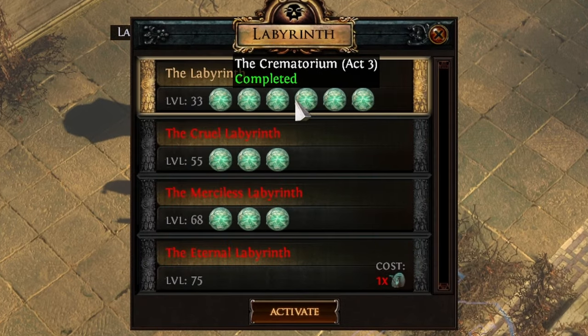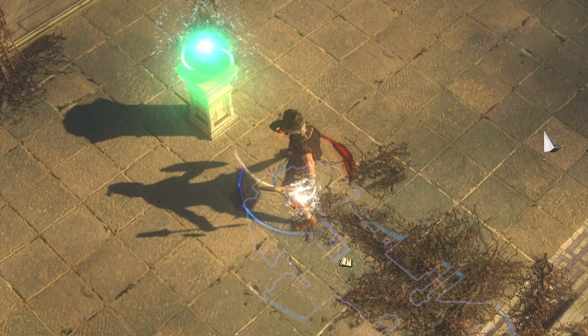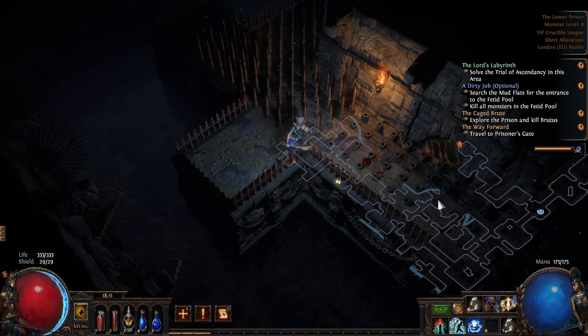These Labyrinths are named Normal, Cruel, Merciless, and the Eternal Lab. Most players call the last Lab the Uber Lab, not Eternal Lab, so you probably won't hear that phrase very often.